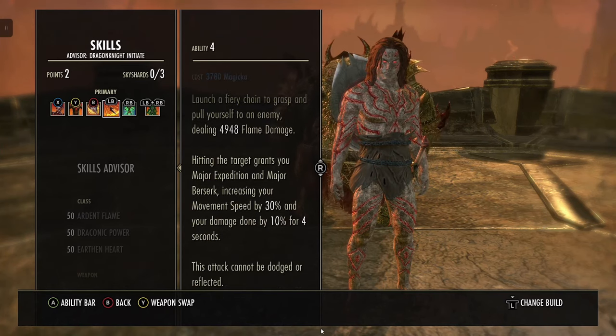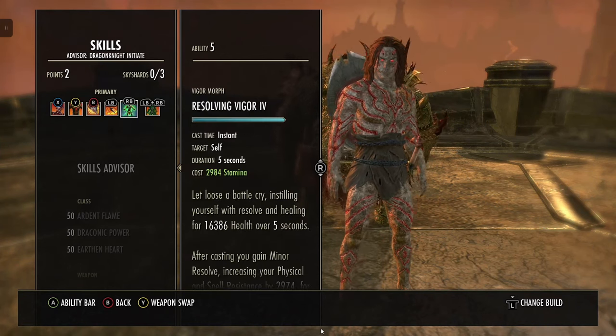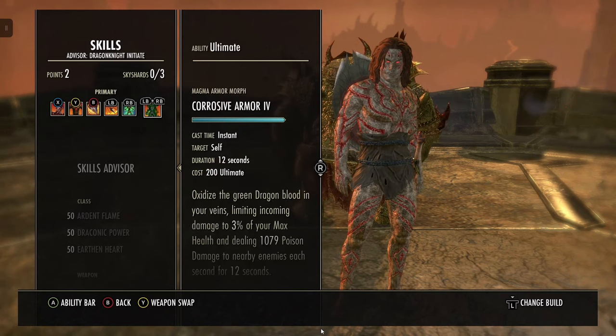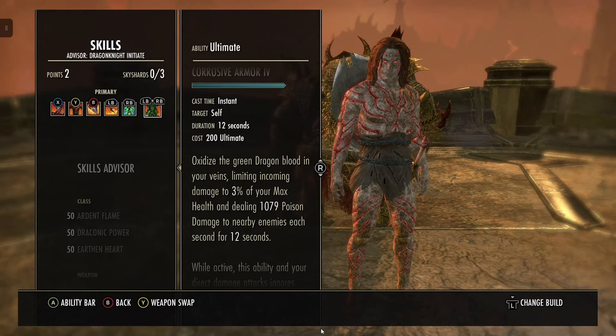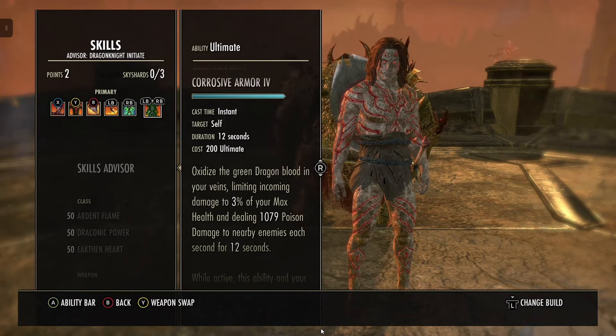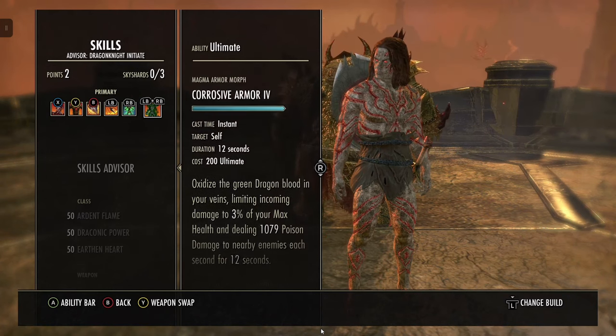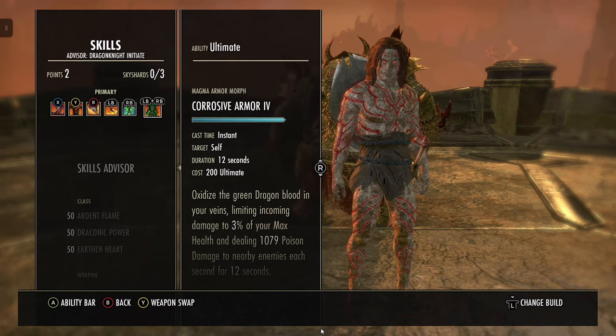Chains also gives you Major Berserk — that's 10% damage done, and anything that says damage done buffs your bash damage. We've also got Vigor as another heal over time, and Mend Resolve to buff your resistances. The bread and butter is Corrosive Armor — when you hit it, you get 100% penetration, it limits damage taken, and you deal poison damage. It has been nerfed so you don't gain ultimate during it, but it doesn't really affect the build too much — ultimate just builds a little slower.